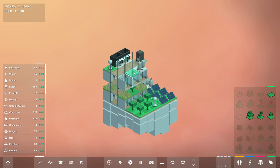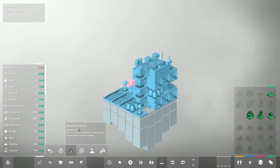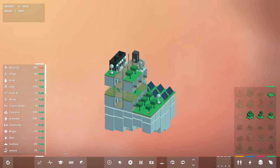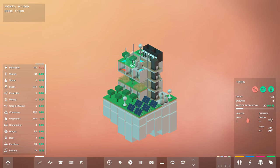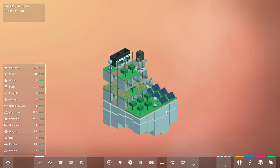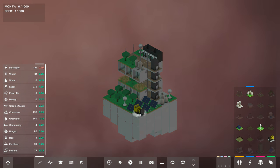We could put some trees up here. Grass generates leisure but not fresh air, so we'll go for trees. When something turns red, that means it's decaying and possibly not being used. If something's not being used, it will eventually disappear. Trees decaying isn't the end of the world, but it is an indication of a system that is inefficiently designed. Do we have biogas? We do. So I'm going to break that electricity setup and throw down a biogas generator — it takes in biogas and money, makes a lot of electricity, but also pollution.